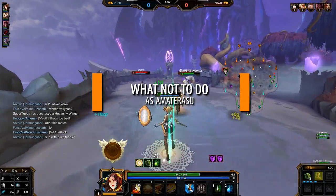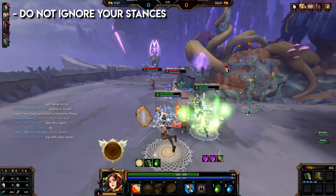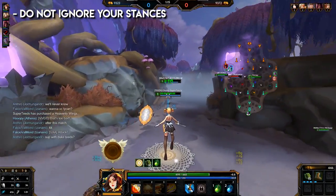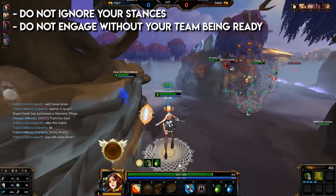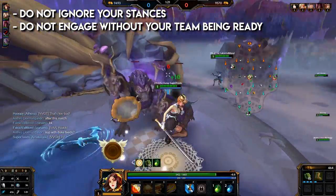What not to do as Amaterasu: do not ignore your stances. Pay attention to what stance is needed for each situation, as it can greatly change the outcome. Do not engage without your team being ready — you can get a great teamfight off as your ultimate sets up so much.